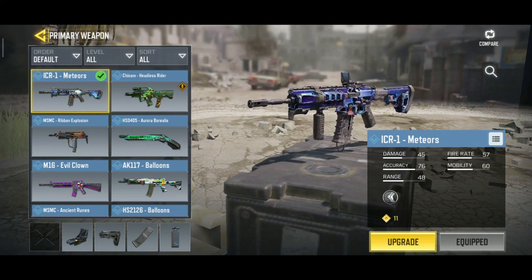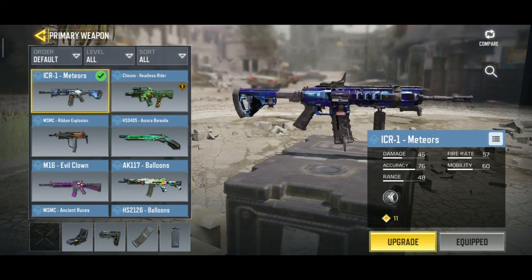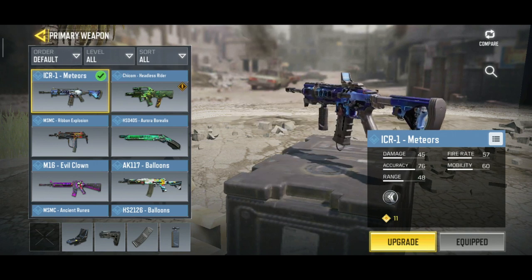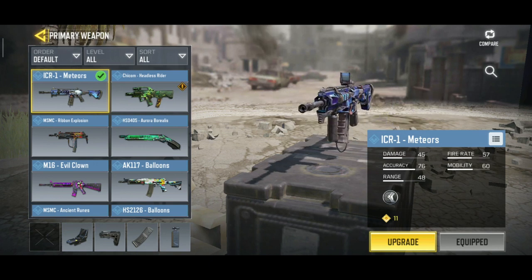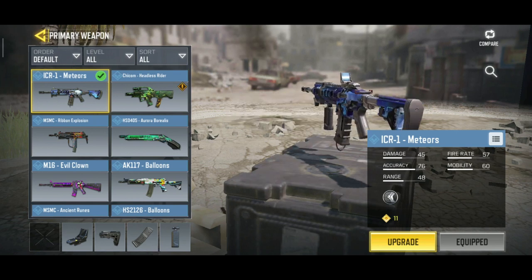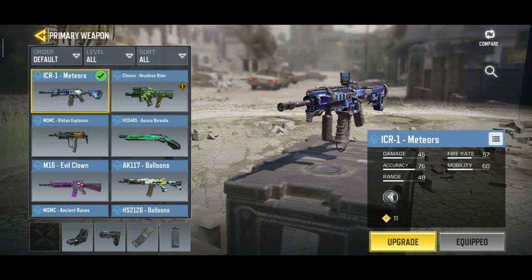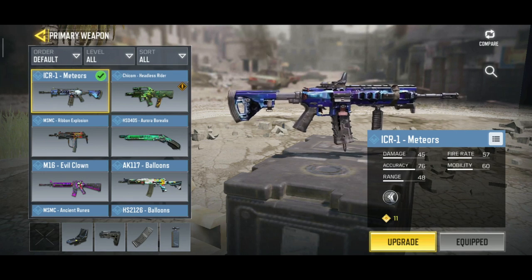Hey guys, I ended the battle with victory. I think this ICR-1 is a pretty good gun because it has very low recoil. I used these attachments as you can see, and the mobility is also good. The fire rate is 57, which is not bad. The range is 48, the accuracy is the highest factor at 76, and the damage is 45 — not as high as the AK-47.